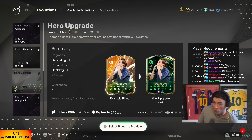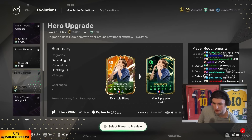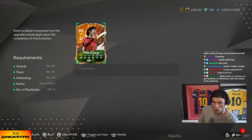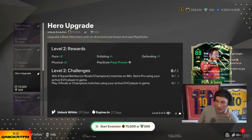It's a plus two or 500 points, bro. I might have to load up three dollars for this — upgrade a base hero with all-around stat boost and new play styles. How much is it? Two shooting, two passing, one dribbling, one defending. Tiki taka — win five, play two. Damn dude, oh cold. Park's gonna go hull it gang. I'm gonna wait though chat.